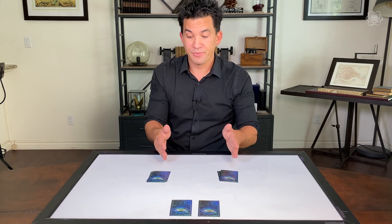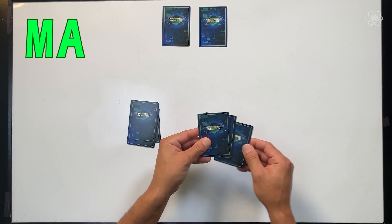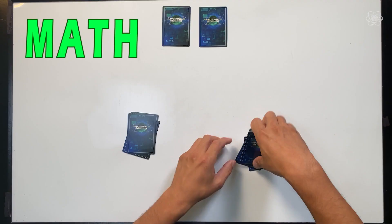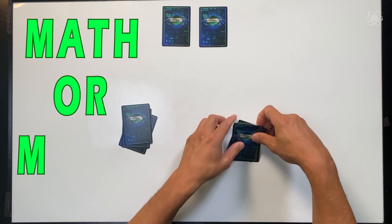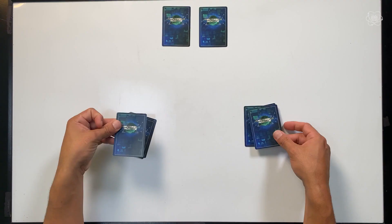So let's spell 'math or magic' again. Here we go: M, A, T, H — you can do it in any order you want — O, R, M, A, G, I, C. All right. Now take the top card from each pile and set them aside together.